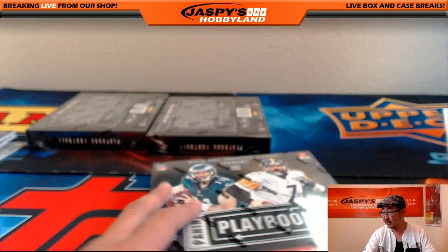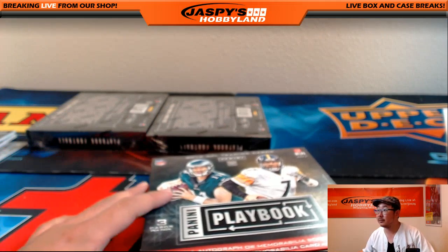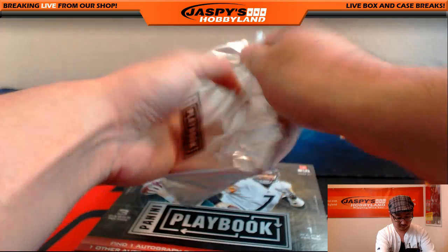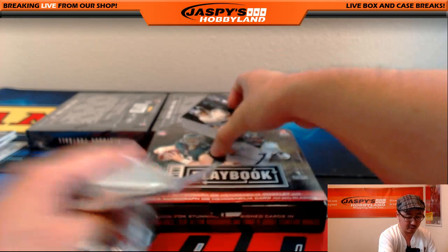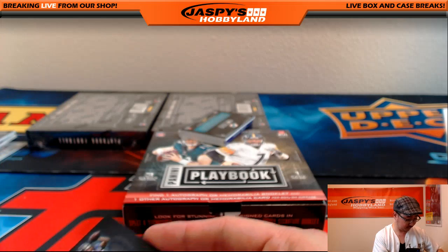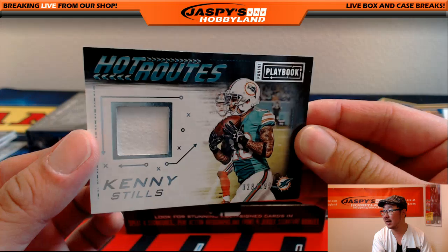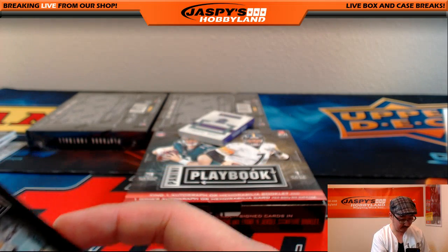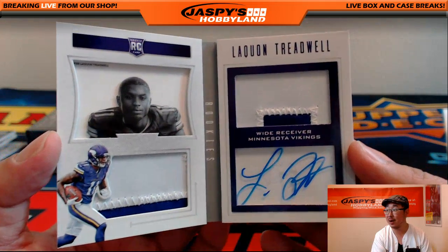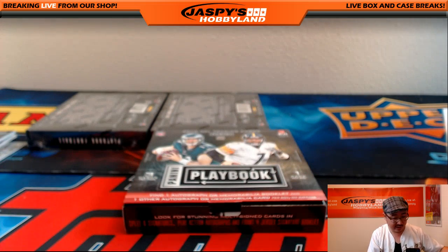And the final three boxes. Tyler's happy about that triple auto. Let's see what the last three boxes have in store for us. There's 18 out of 49, Steve Smith Sr. There's Kenny Still's Hot Routes, 28 out of 199 for the Dolphins — that goes to Tim. And the rookie book, it's a Viking — Laquan Treadwell, two color dual relic, 32 out of 49. That's one for Tim and the Vikings. Two boxes left.